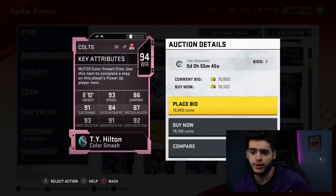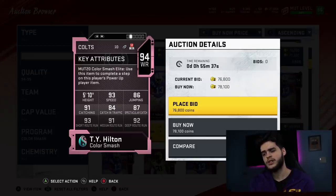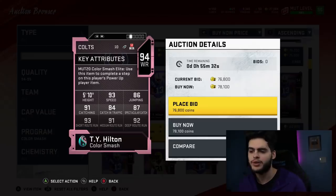Next we got TY Hilton — 94 wide receiver for the Indianapolis Colts, 5 foot 10, 93 speed, 86 jumping, 91 catching, 84 catching in traffic, 87 spec catching, 93 route running, 91 medium route running. A decent overall running card but catching is not great. There are a lot of other players I'd personally get, though he'll be super cheap as a budget option.